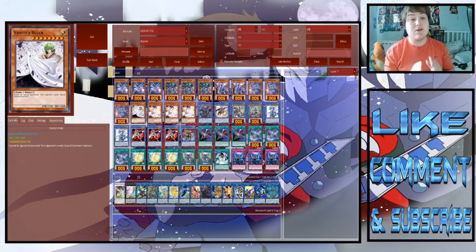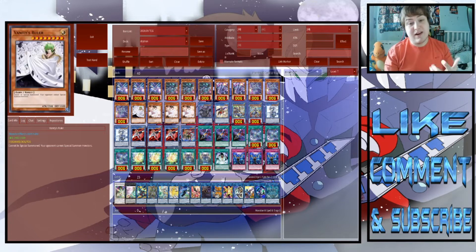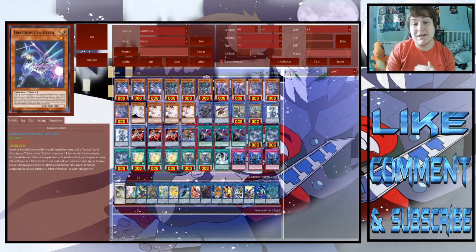We're playing one Vanity's Ruler. It's a really strong card in this deck because it's searchable thanks to Ben 10 — whenever Ben 10 is tributed, you add a Light Fairy from your deck to your hand, and Vanity's Ruler qualifies. Since you're not normal summoning much in this deck and you're always special summoning, Vanity's Ruler isn't an issue. You can literally just tribute Draytrons and on your opponent's turn, prevent them from special summoning.